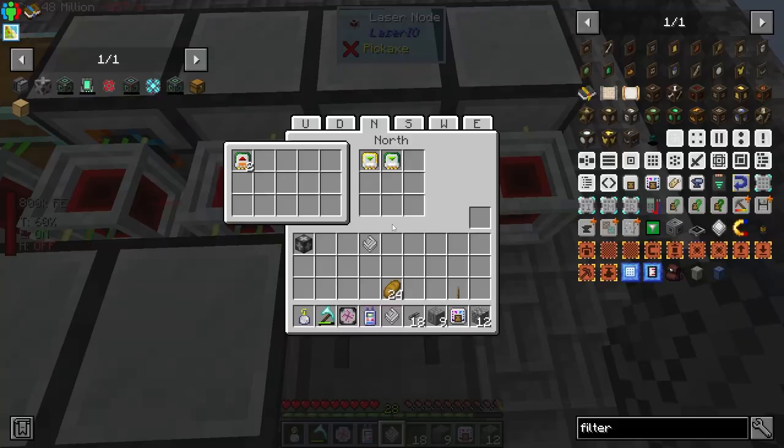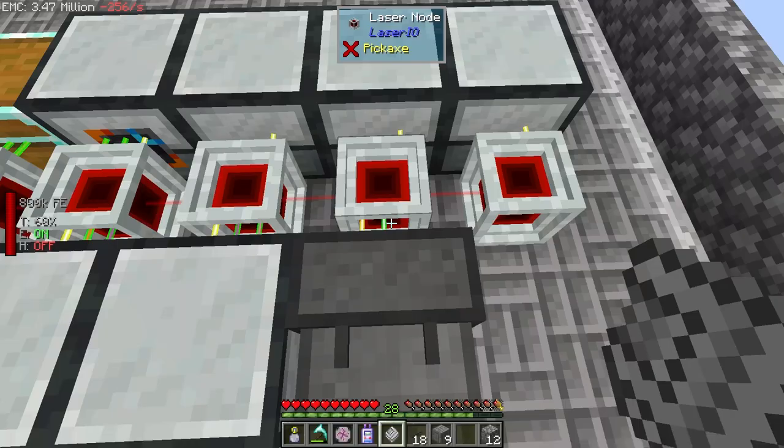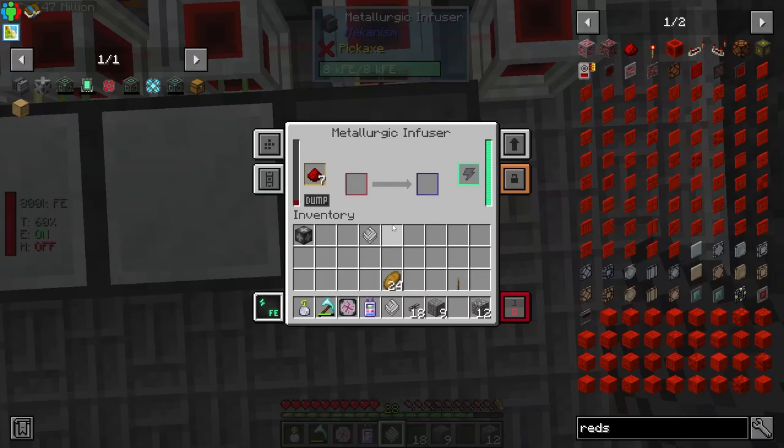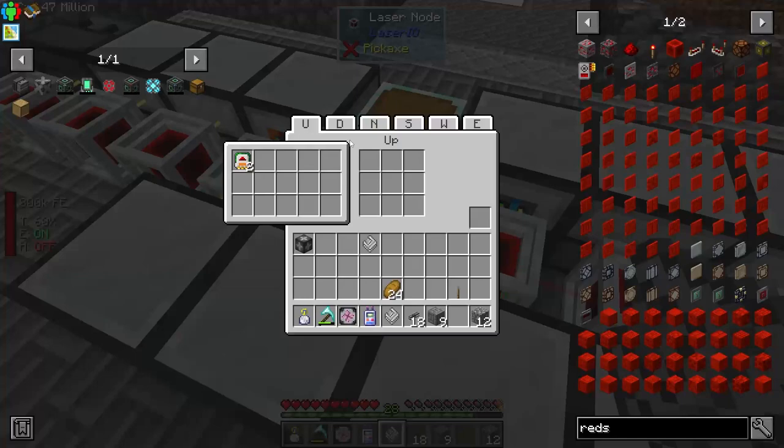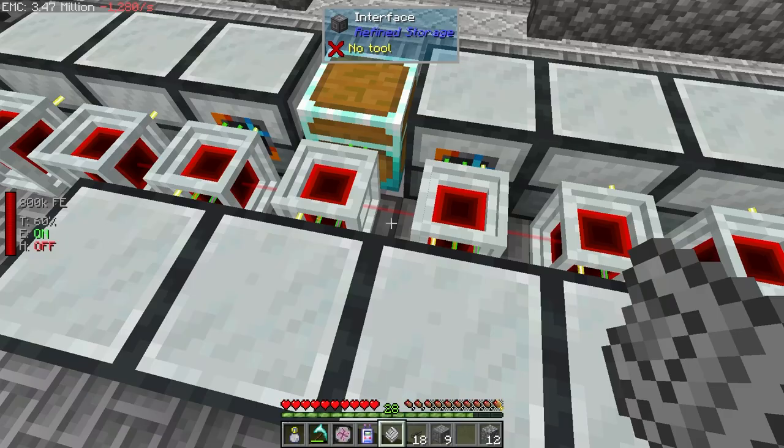Running a bit high on time, but I want to finish this one machine real quick before we go. I want you to be a counting filter of redstone. I want you to have no more than eight in you at one time. And you'll be channel one. It now gets eight in there and it'll just fill up, and then it'll stop. Did we dump all the redstone? Is it out of redstone? We're out of redstone.